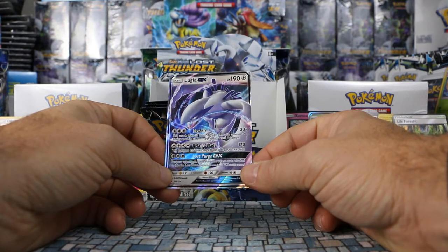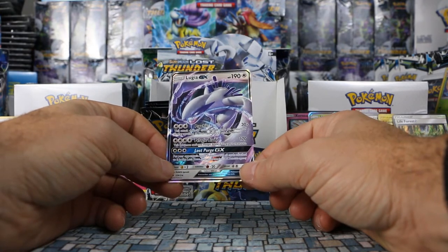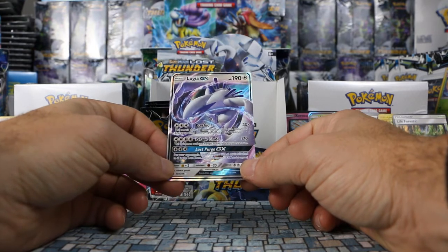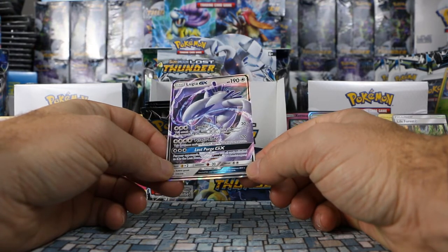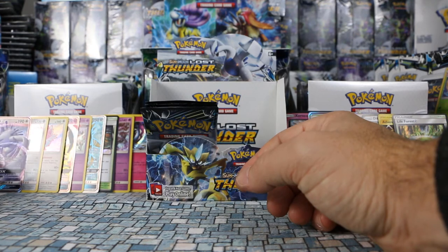Lugia has Psychic for three colorless: 30 plus damage times the amount of energy on the opponent's active Pokemon. Pelagic Blade for four colorless does 170 damage but this Pokemon can't use this attack next turn. Lost Purge GX for three colorless: put your opponent's active Pokemon and all cards attached to it in the lost zone. That's seven ultra rares total — crazy! Seven ultra rares plus four prism stars!